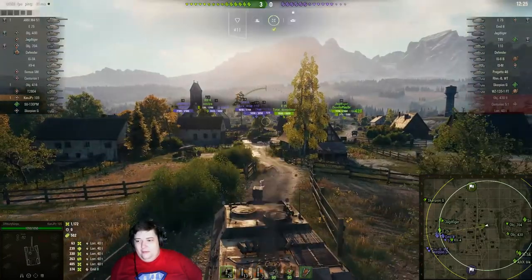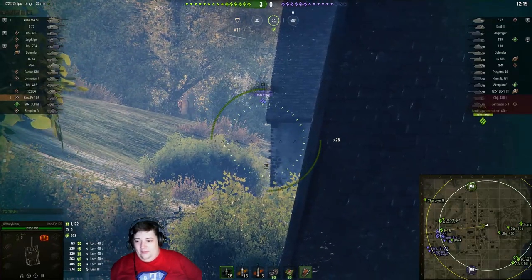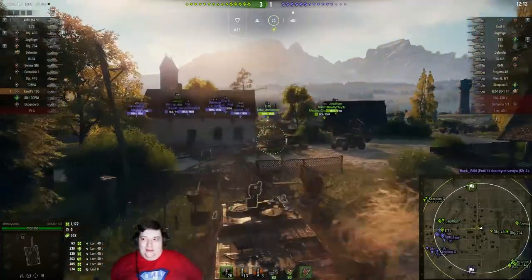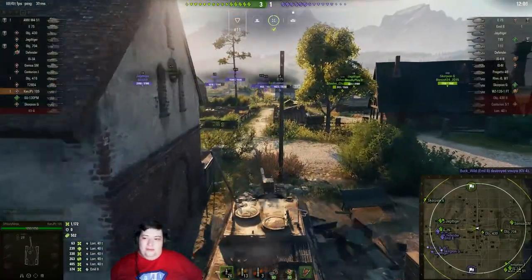Give us the side of that turret! You're not supposed to walk away again. E75 — not gonna give us anything because he's too far below the hill. I thought we were gonna have a shot there. I thought we were gonna have a shot too — I'm sure Ninja thought we were gonna have a shot. There was no shot.